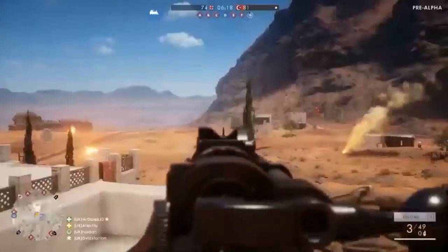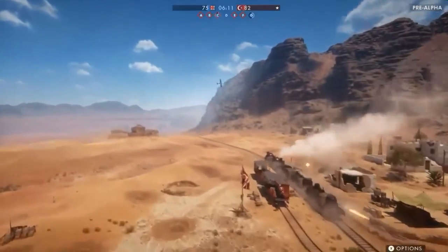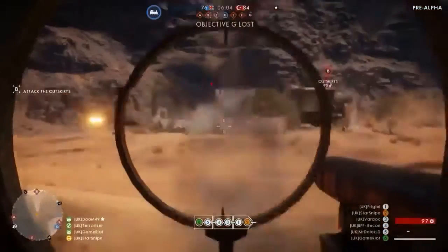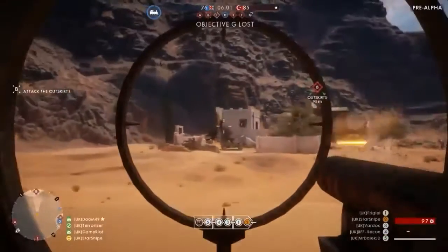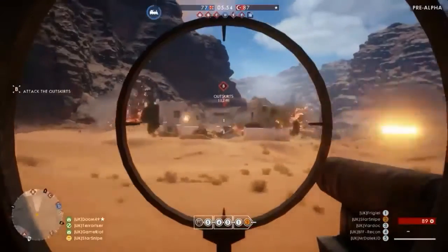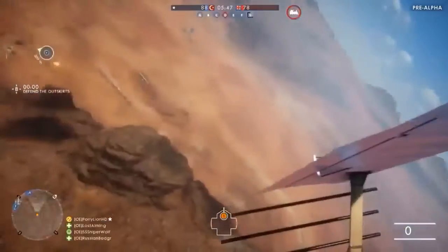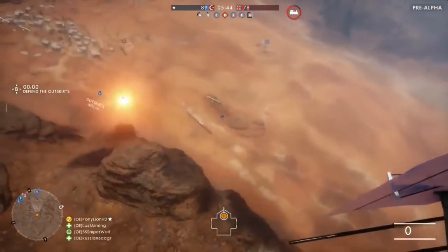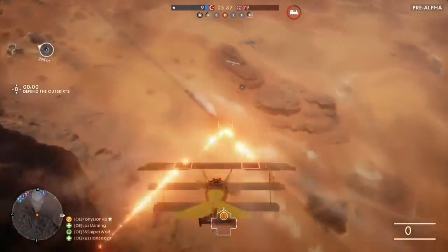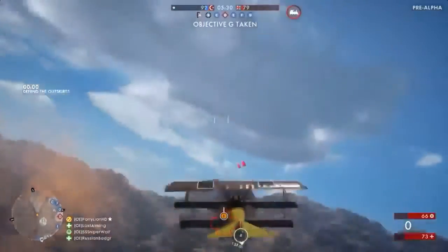The horses can actually take damage, meaning you can kill them — put a few bullets on them. Somebody call PETA. You can put bullets in those things and kill them without killing the player. If you kill the horse, the player falls off, and at that point you can just shoot them in the face. There are five different seats for the train: one main gunner with the big cannon, three MGs with what appear to be explosive-type rounds, and the rest are regular guns.